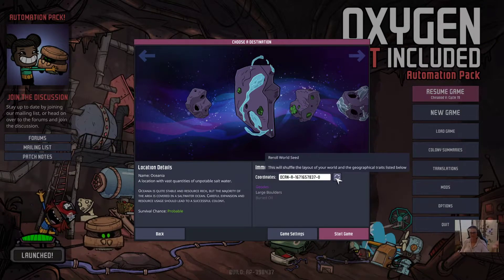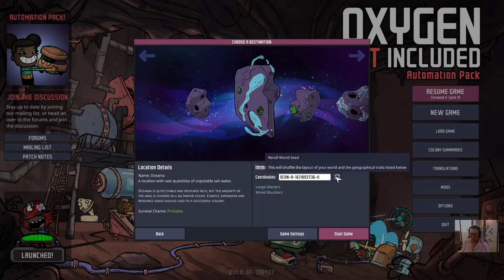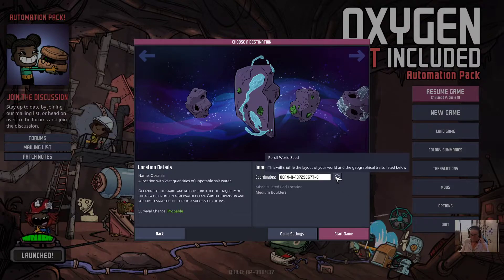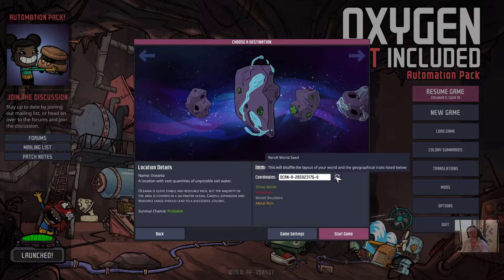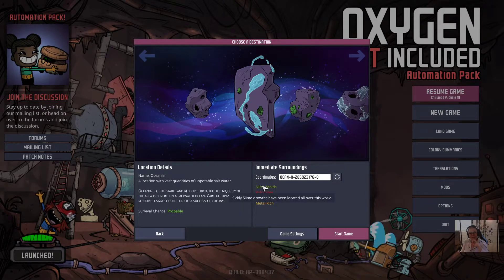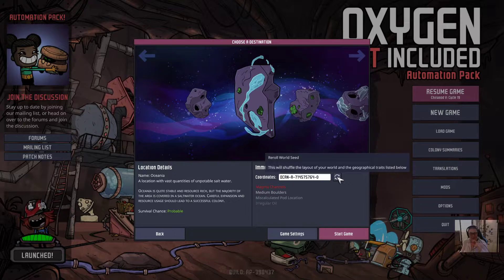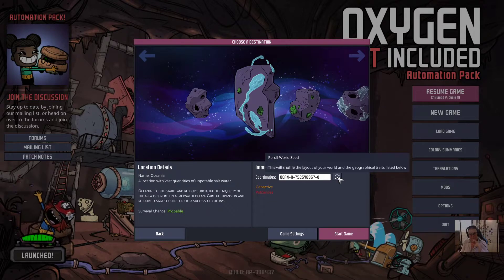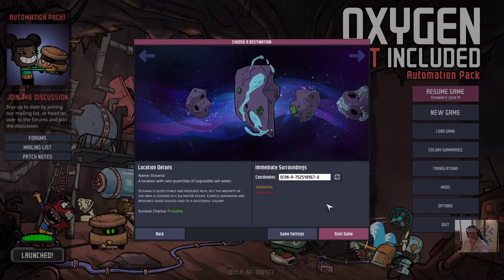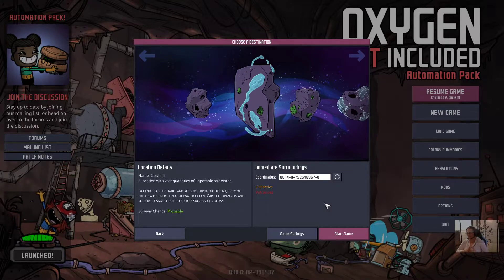Let's find some fun traits for our asteroid. We've got Volcanoes, Geodes, Frozen Core, Metal Rich Volcanoes, Lime Molds, Exploders, Magma Channels, Irregular Oil, Miscalculate Cloud Location, Geoactive and Volcanoes. I think it's going to be a fairly fun thing to explore.